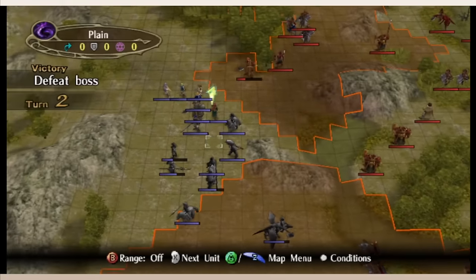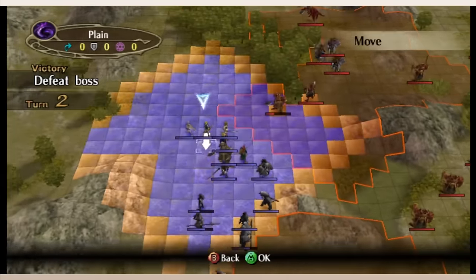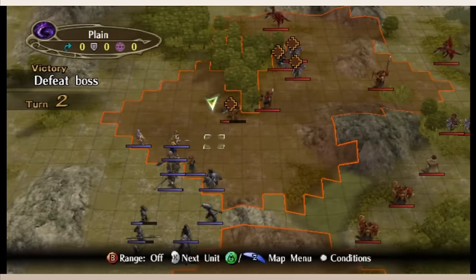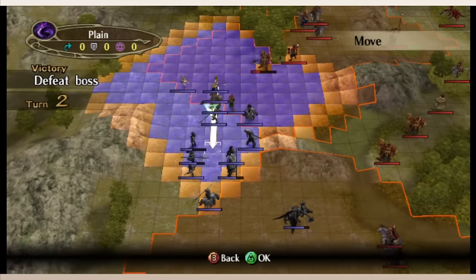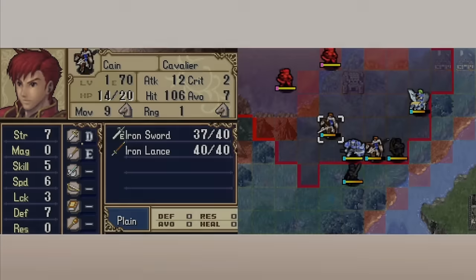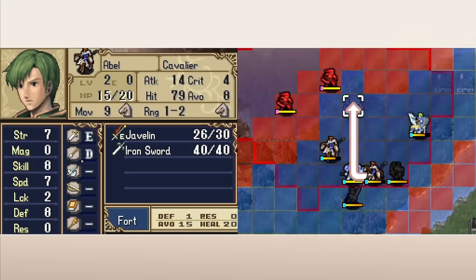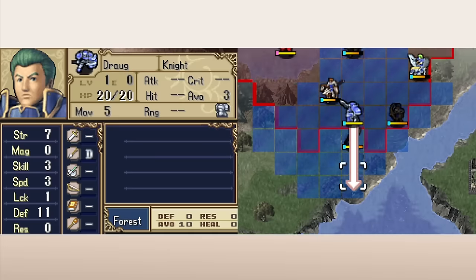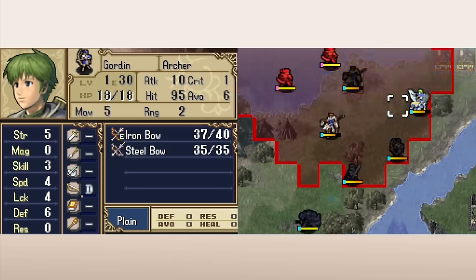Overall, I like the mechanical changes to Radiant Dawn's support system, but I really miss support conversations. I do appreciate that Radiant Dawn at least kept paired endings, even if there aren't that many. Next up we have Shadow Dragon, a remake of Fire Emblem 1. Despite FE1 not having supports, they were added to this version of the game, but they're hidden and there's no conversations. Like FE9, supports in this game grow when units are deployed to a map together.